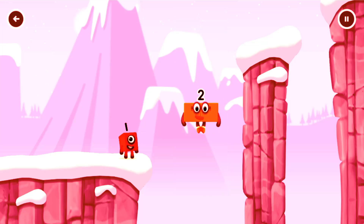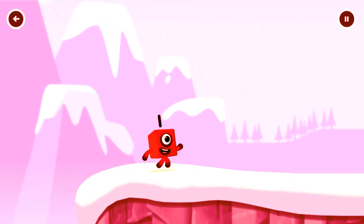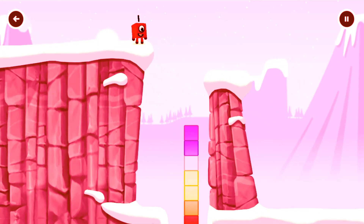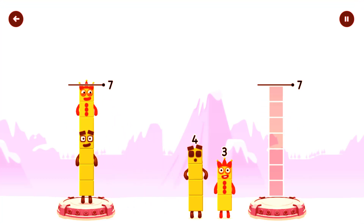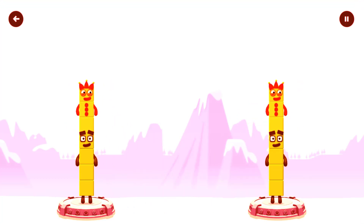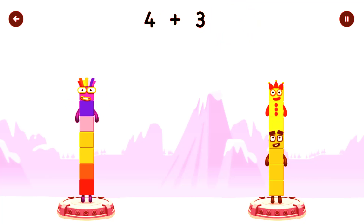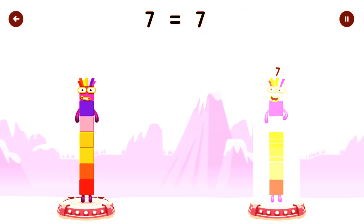Three, two. Yes, tap to start. Share the number blocks evenly to make two groups of seven. Four, three — you got it. Four plus three equals seven. Four plus three equals seven. Seven equals seven.